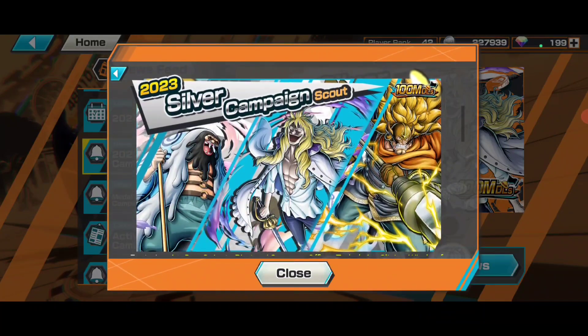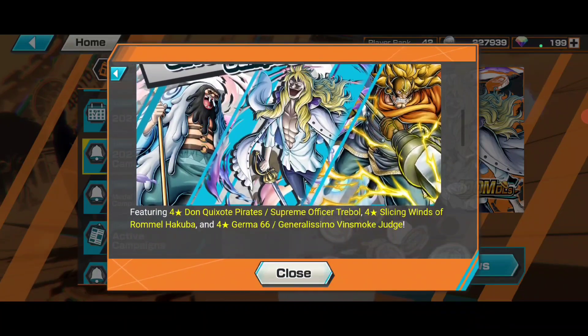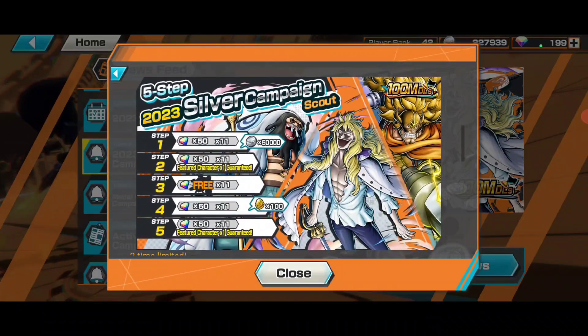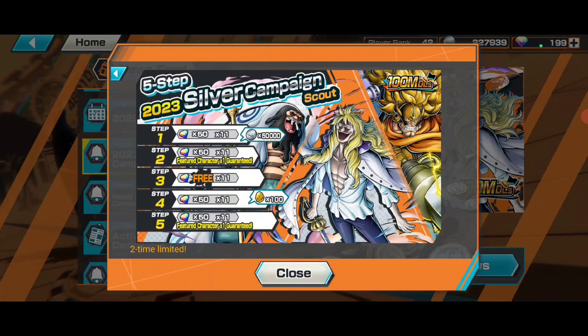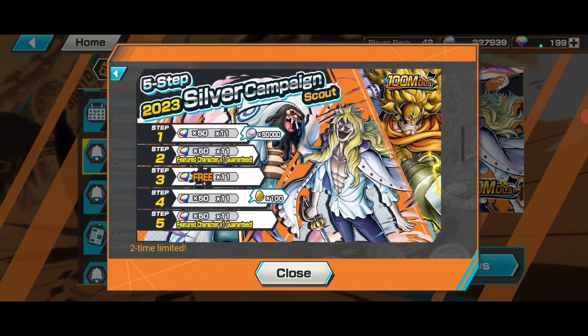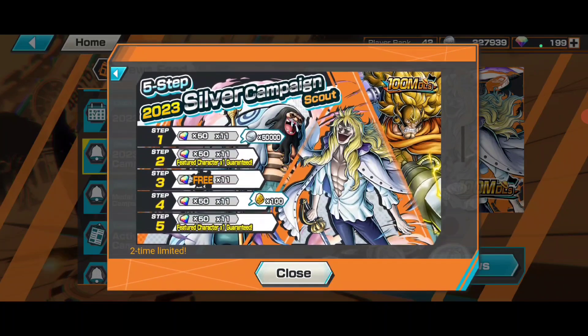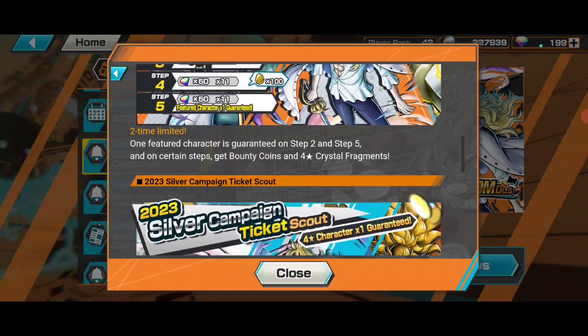The Silver Campaign scout features Judge, Krebal, and Hakuba Cavendish. Step one costs around 50 to 100 gems, and at 200 gems you can get 100 four-star frags, one of these three featured collectors, and 50,000 bounty coins. We're going to judge whether this banner is actually worth it.